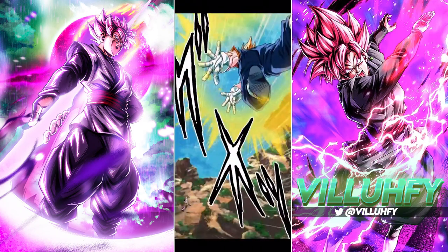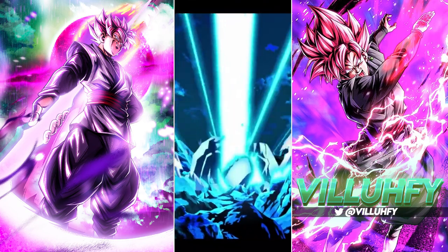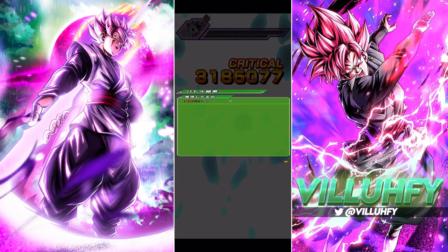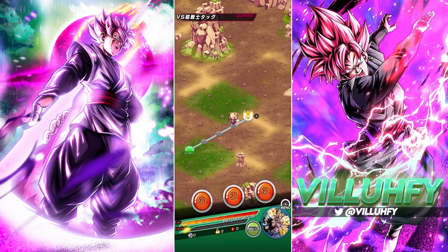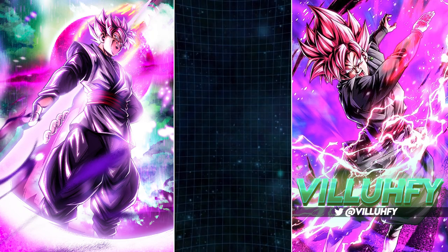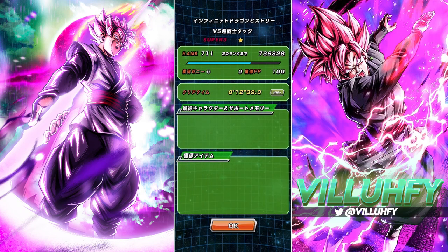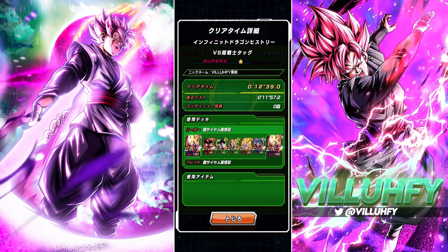A lot of fun. Any excuse to use some of these Super Saiyan units — I can run Namek Goku, UI Goku, Vegeto, Gogeta on the same team, it's going to be a lot of fun to use overall. That was Stage 16 of Infinite Dragon Ball History. I hope global players can eventually come back around to this when it drops for them. Here's the team I used — you guys saw it earlier. I can definitely do it faster than 11 minutes and 50 seconds but it's not a really big deal. I want to thank you guys for watching — don't forget to leave a like if you enjoyed, subscribe if you're new, and I'm out.